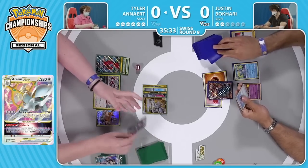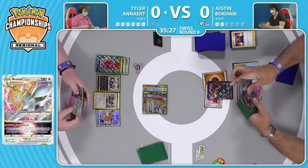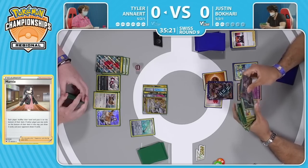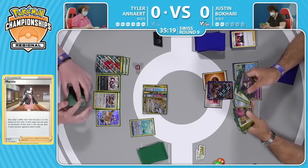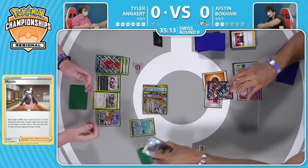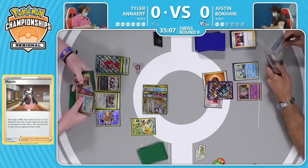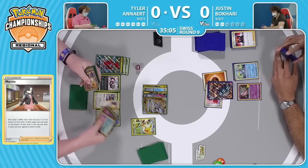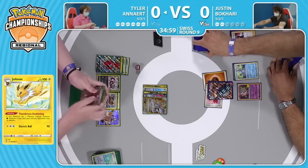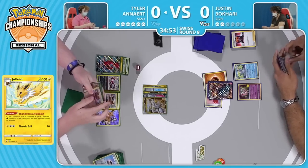This could be exactly what you want if you're Justin. But a big thing to note: can Tyler find the Ordinary Rod? There it is — finds the Ordinary Rod. Has the Evolution Incense as well, but that Memory Capsule is still in the prize cards, which means Jolteon is not able to come online. We could see a Shady Dealings Inteleon come in to easily grab the pieces needed for Justin. Justin definitely has the lines set up — I think he is playing to maybe a Galarian Moltres endgame. Moltres is only really doing anything when your opponent has taken prizes, and Tyler is yet to take any prize cards at this point. So Justin with a pretty steep lead has plenty of time to set up.